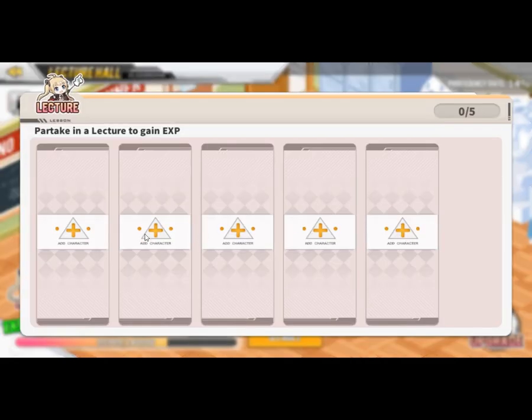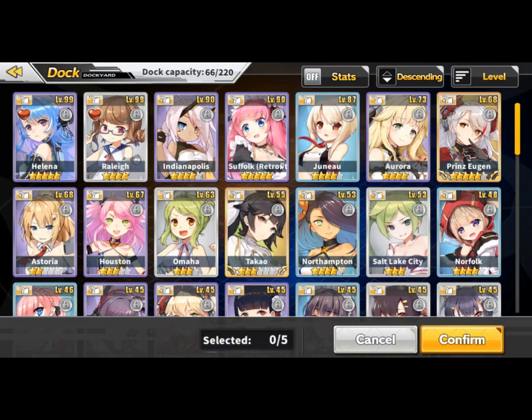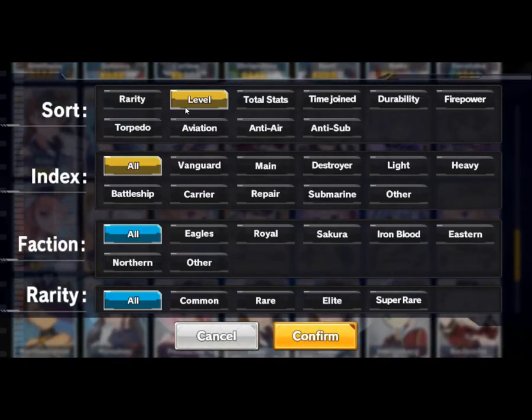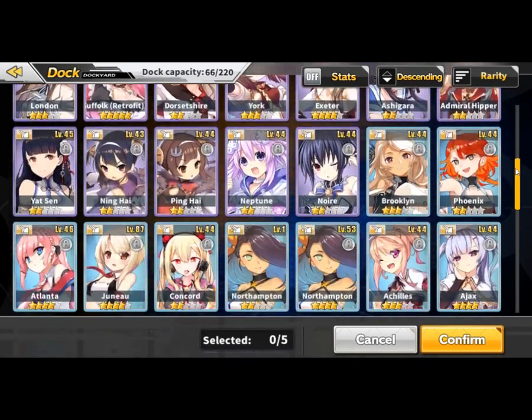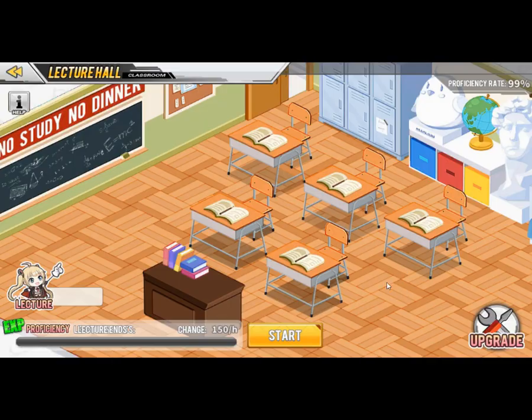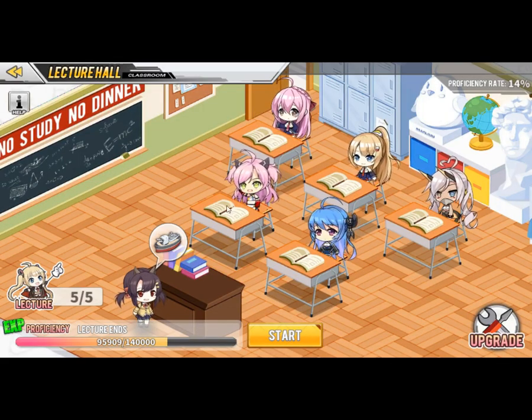So how do you do this? You click Add. Keep in mind that one of your ships needs to be level 100 in order to take part in the lecture, and the rest can be lower level — it's kind of like commissions in that way. You don't necessarily need all level 100 ships, but you need at least one level 100 ship to earn the XP.